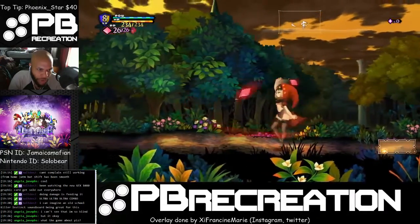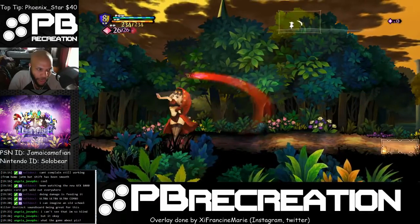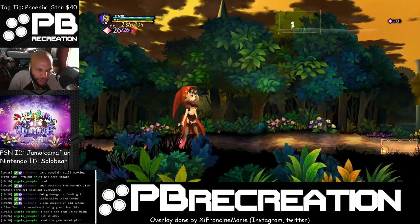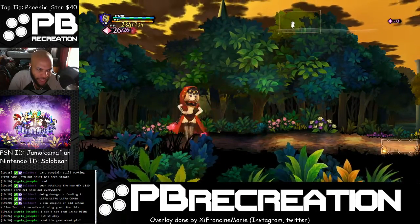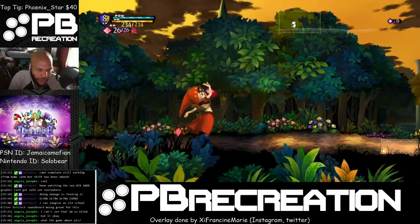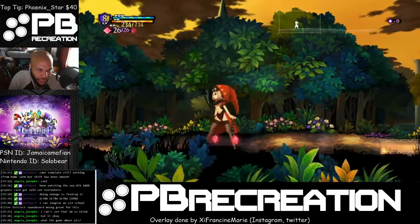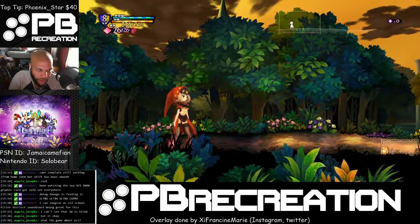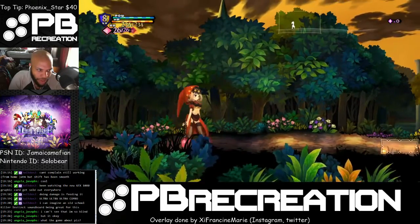So if you hold forward... that's her fourth attack. It goes one, two, and then her third attack is like a triple swing. Her fourth attack can either be the pincers, which I just did, or the double slap — so triple slap into double slap.